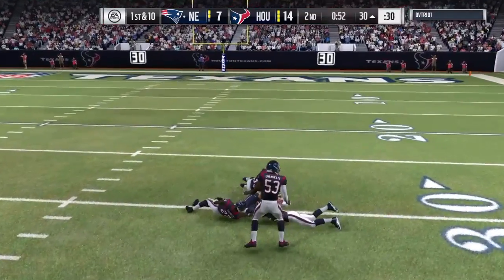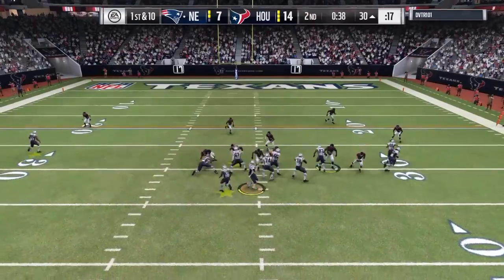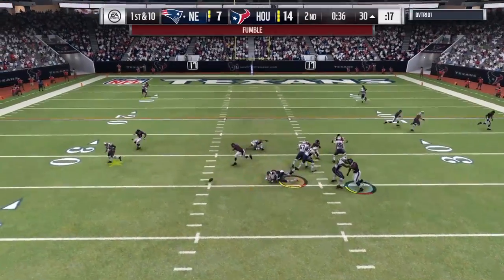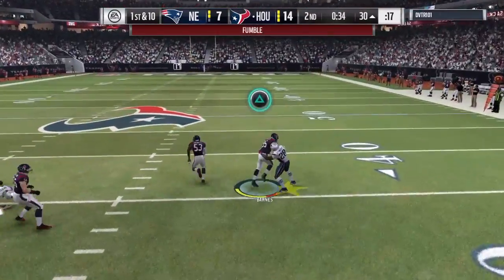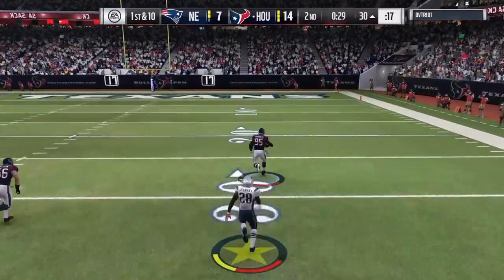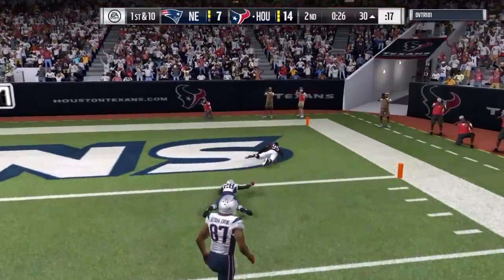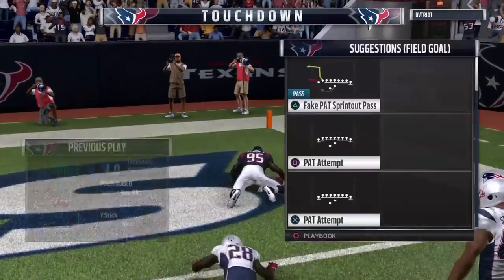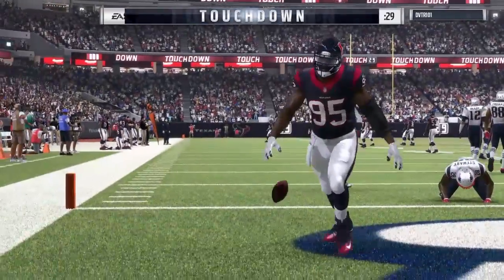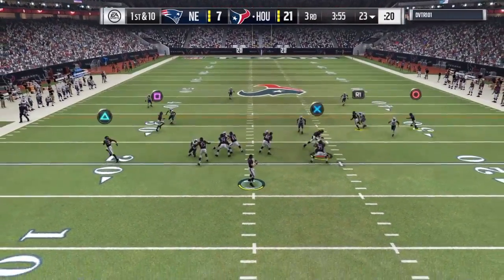We punt it, and then he finds his offensive player for a pretty big 20-yard gain. Then he fumbles — we scoop it up and he's gone! This guy's not catching up to him. This guy's got 99 speed, and he scores.